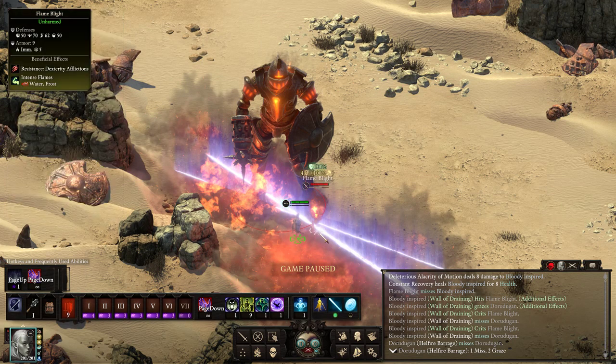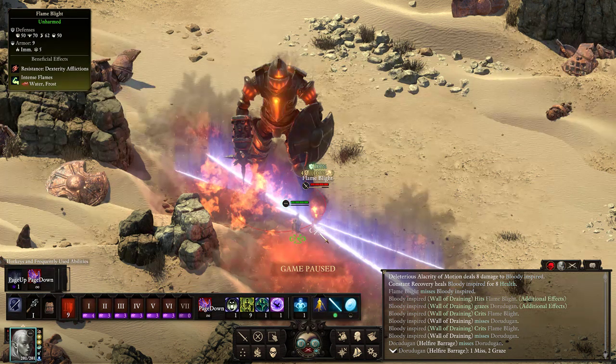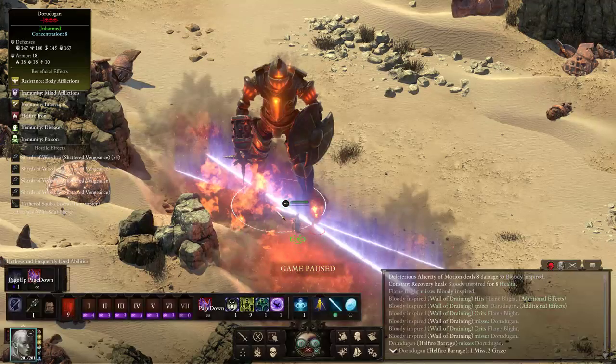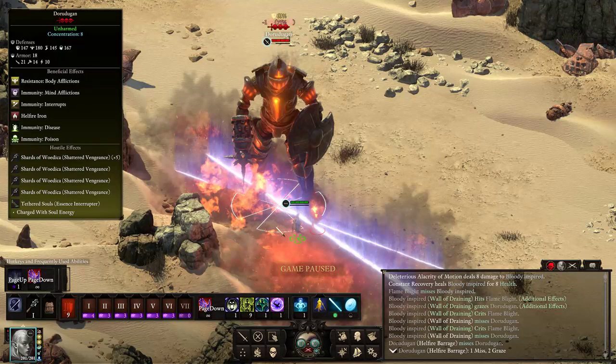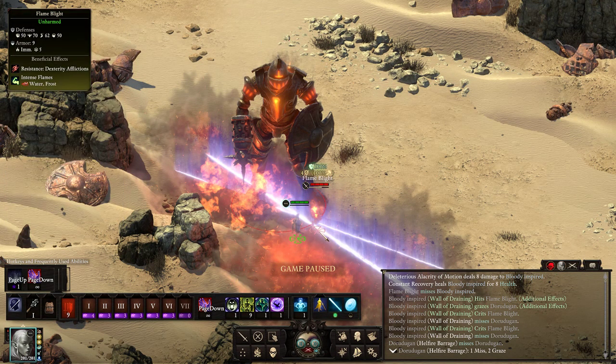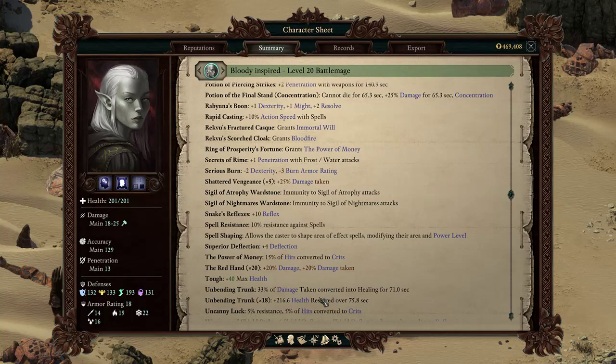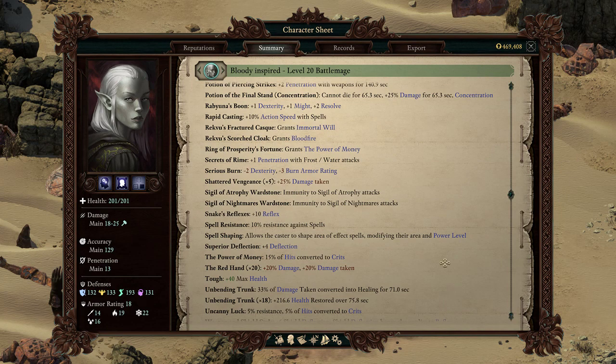Today I realized that I can spawn enemies with these two items. And while this guy has very high will and it's not that easy to stack unbending on him, a flameblight has 50 will and it will be constantly crit by the wall of draining. So that is very big, because you can pretty much do what I showed yesterday - the 6000 healing for 1000 seconds - you can do the same in this fight.